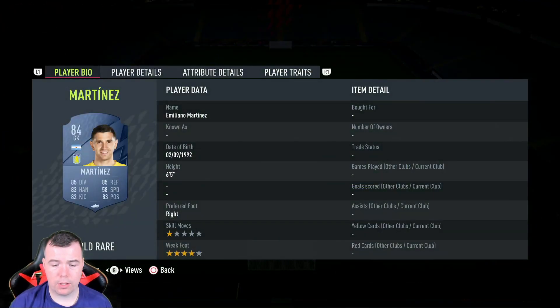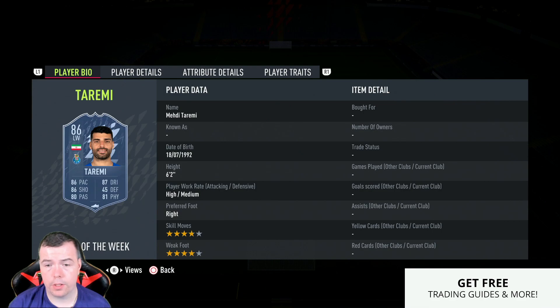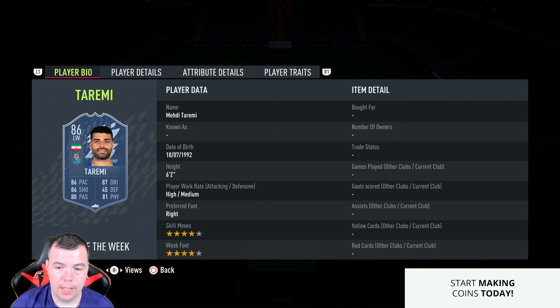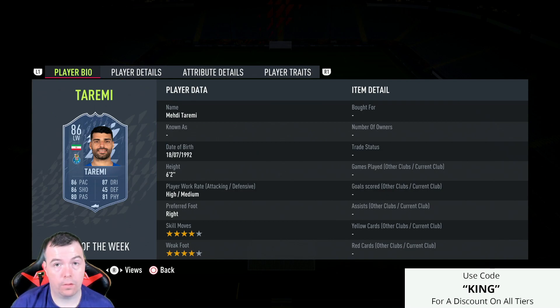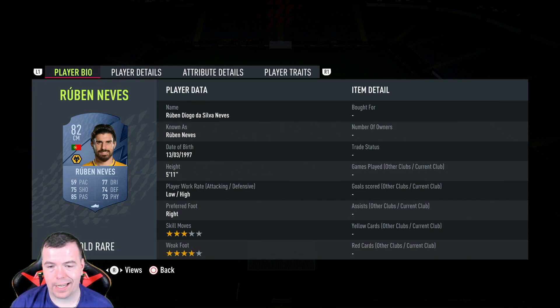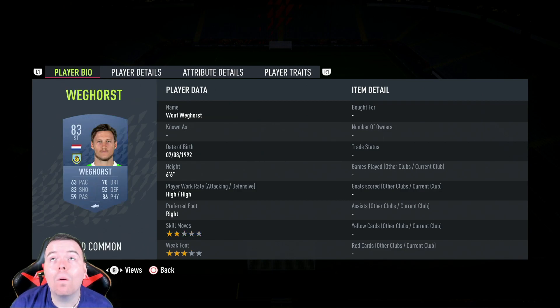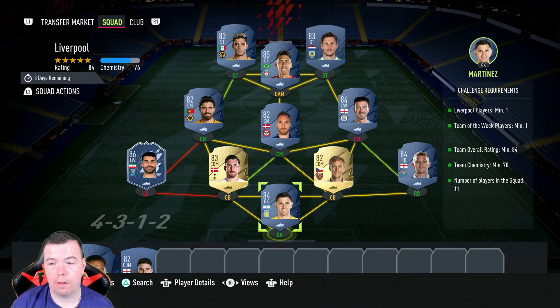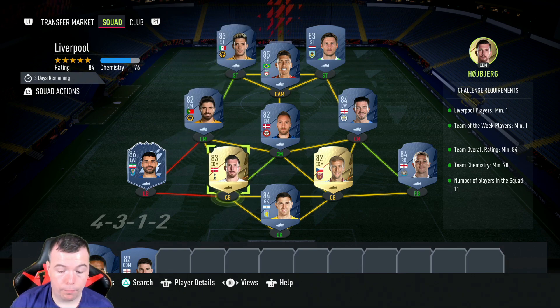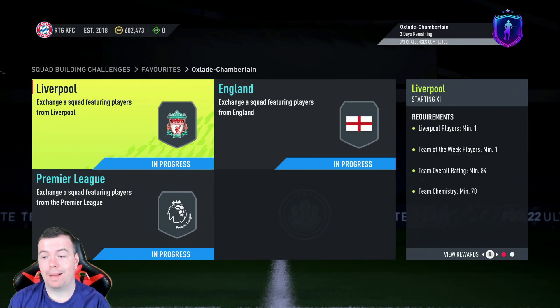Starting with Martinez at 4.1k, Trippier 4.2k, Suchek 950, Holberg 1.2k — 82s and 83s are still inflated. Taremi is the cheapest 86-rated TOTW card at 24k. Grealish is the cheapest 84 at 3.9k. Eriksen 950, Ruben Neves 1k, Bobby as your Liverpool player at only 8k, Vinkhorst 1.3k, and Jimenez at 1.2k. You've got the Eriksen-Holberg strong link and the Neves-Jimenez strong link. 50.8k to complete — you should get this done for less than 50k, which rewards a small rare mixed players pack worth 12.5k.